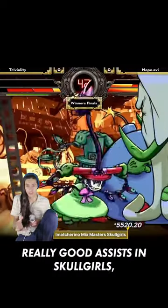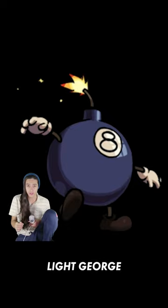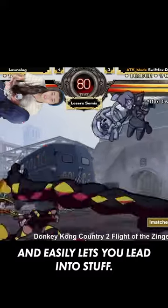Peacock has a bunch of different really good assists in Skullgirls, but there's one that you're going to see more than any other: Light George. It's disgusting — it's a lingering projectile that stays out forever, covers your approach, can stop you from getting combos, and easily lets you lead into stuff.